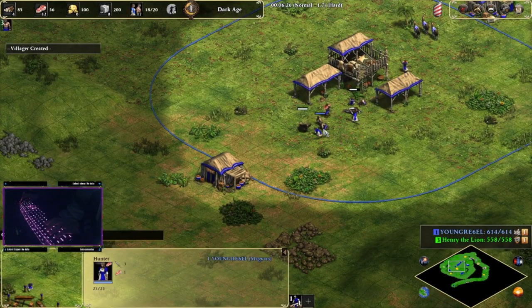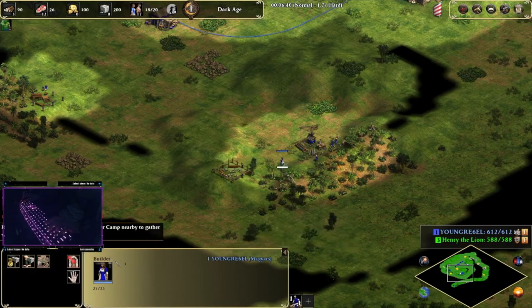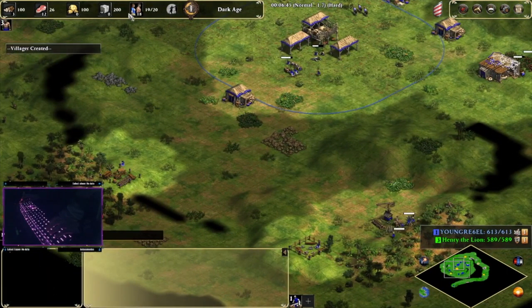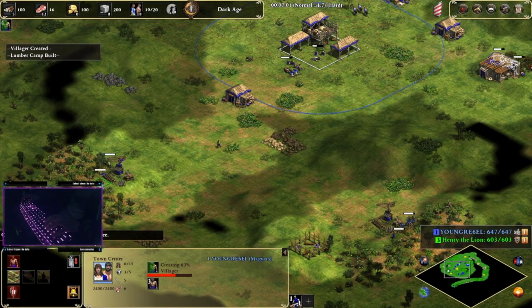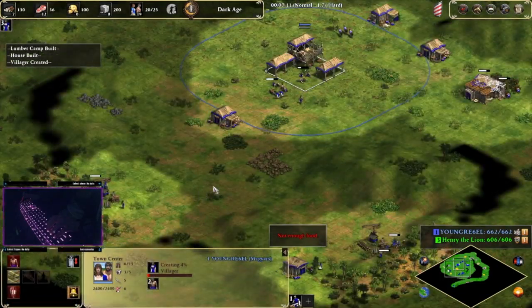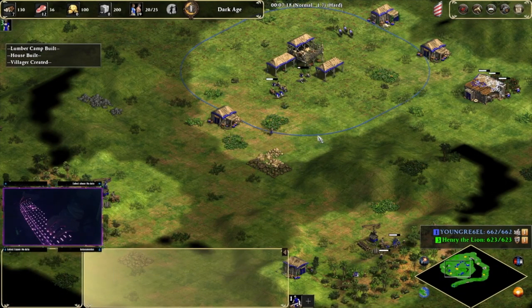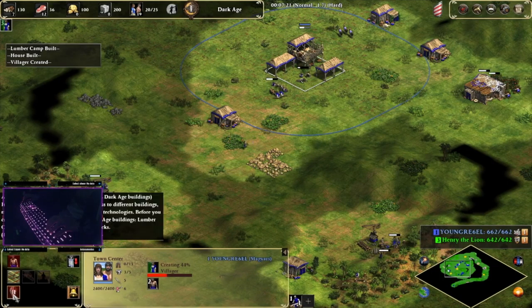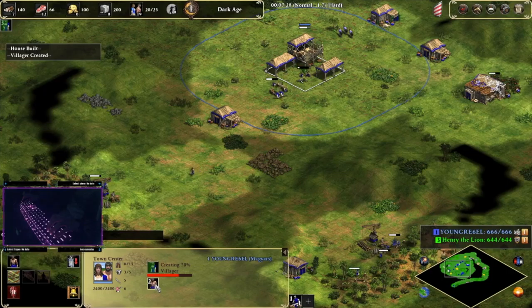Poor boar doesn't know what to do. We're gonna make another house — make sure we don't get housed. You want to pay attention to that. We're gonna put maybe another four on wood over here.